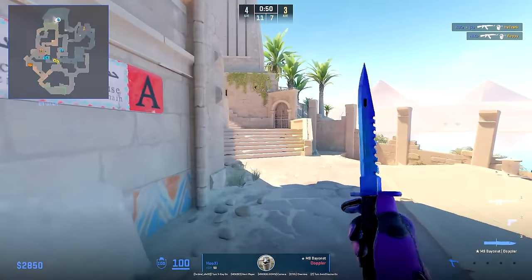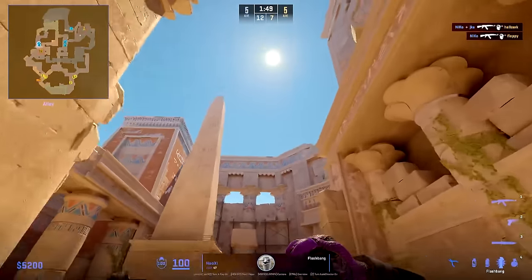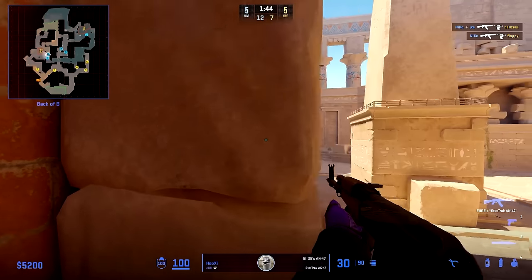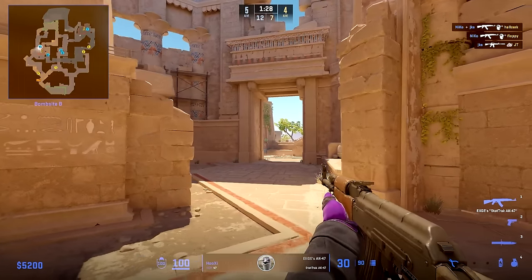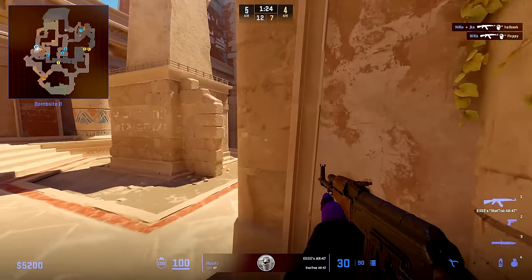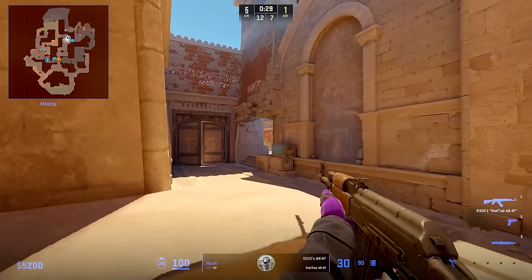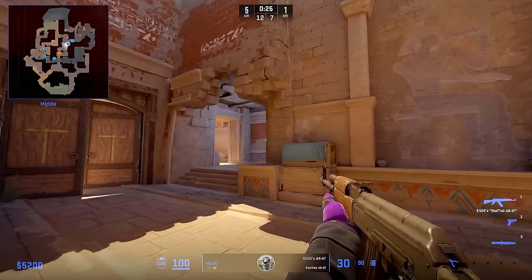Hooksy starts again with holding main and using this early flash, then going towards backside to hold in this off angle. When Hunter leaves water, Hooksy will go towards CT to hold — since if Complexity takes water and swings out, this is a very good position to kill an unexpected player. As soon as Nico finds two kills, he runs back to middle and takes the mid duties from Nico to hold it.